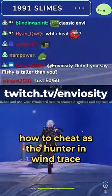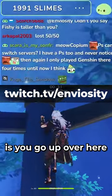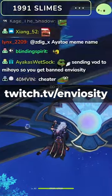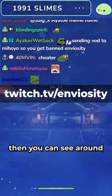How to cheat as the hunter in Wind Trace. All right, so the way you cheat in this is you go up over here, like so, then you can see around.